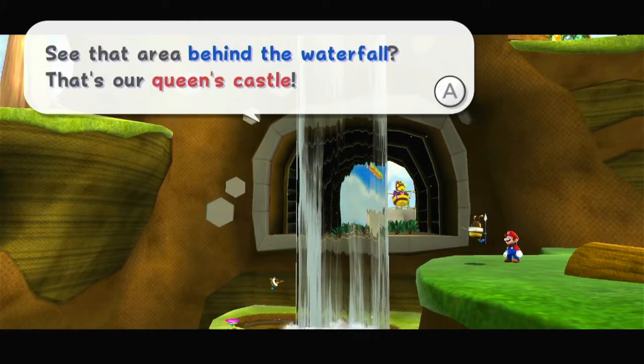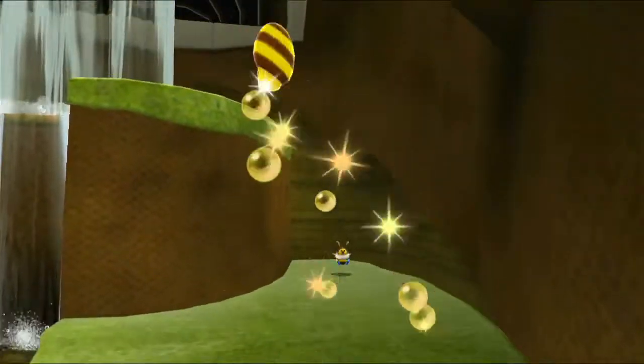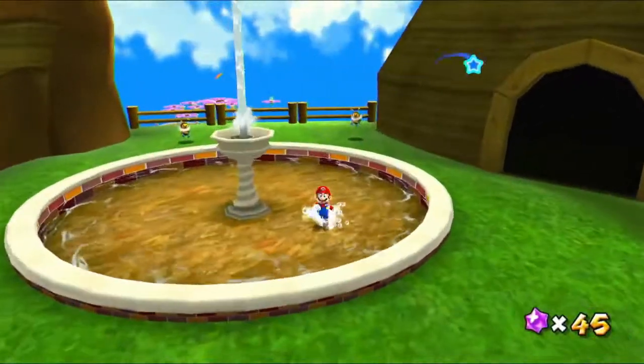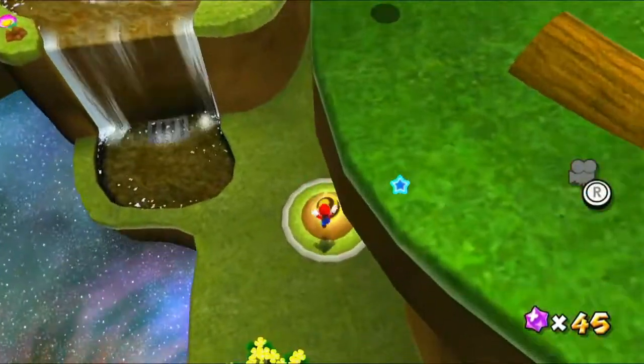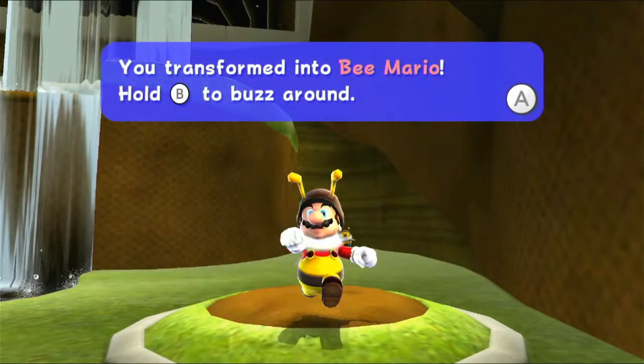See that area behind the waterfall? That's our queen's castle. I'm going to grab this coin, which makes a special mushroom appear. Let's go grab that — I'm just going to fall down here. Let's grab this bee mushroom. You transformed into Bee Mario.